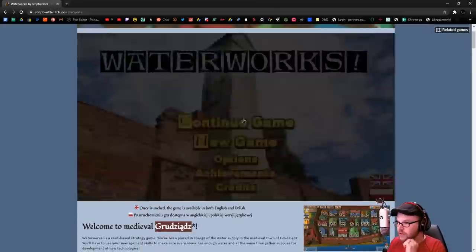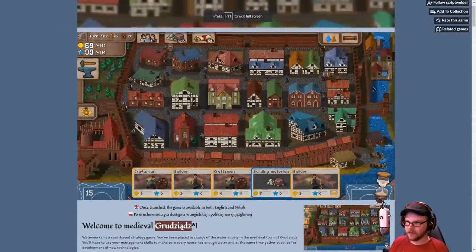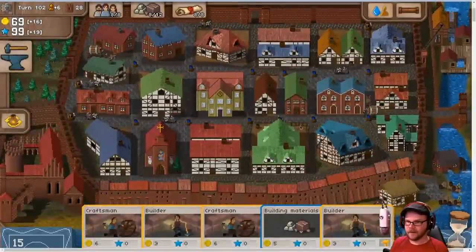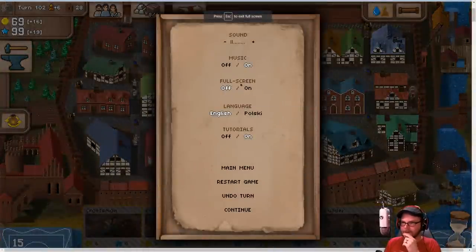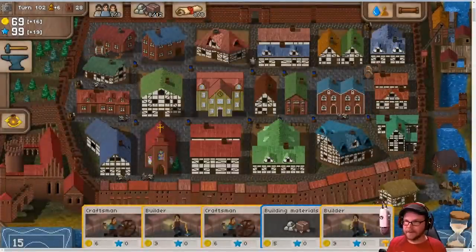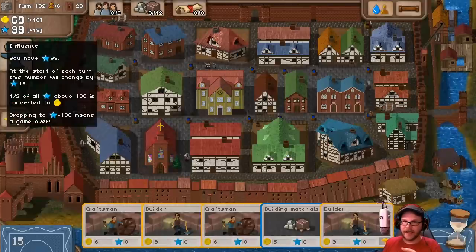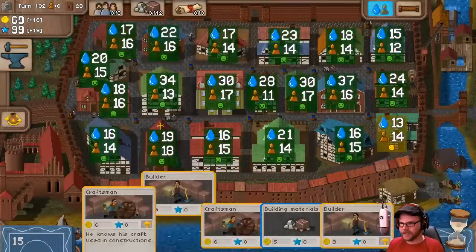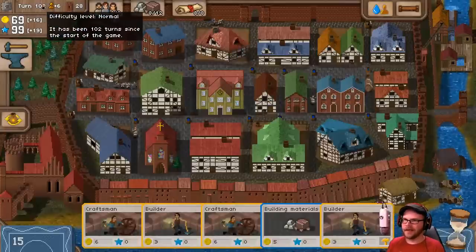We are back in Waterworks and we're going to continue our game here. In Waterworks, we have the Colt, the Polar City of Grudjons. We are basically supplying the city's water. People are moving in, we're supplying water. We got these people down here, we're also pumping pipes through the town. Things are going great. I think we're actually kind of near the end here.